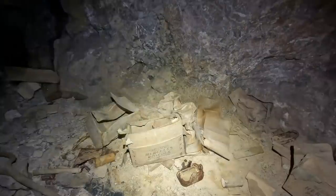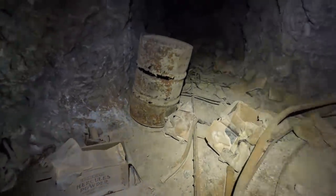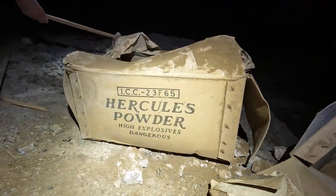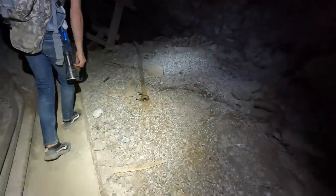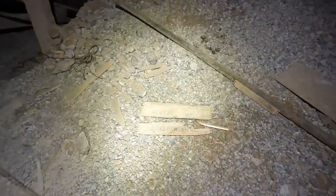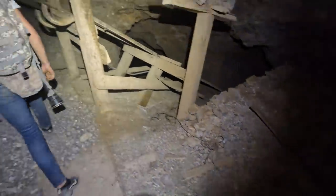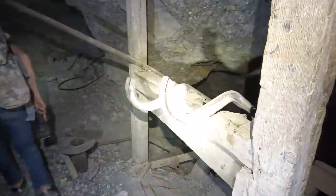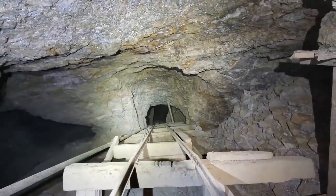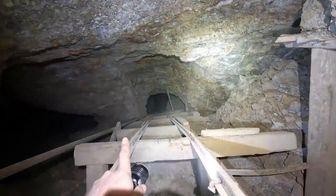All right guys, we're in a pretty cool section of the mine. We got a whole bunch of these cardboard Hercules powder boxes. Here's another nice one, and then I think the nicest one is right here — got really nice fonts on it. There's a couple remains of the wooden ones — says ICC 14. And then here's two Atlas powder boxes, nice.